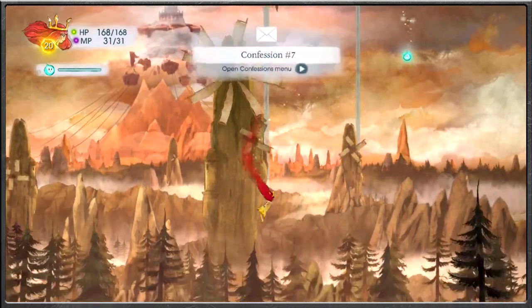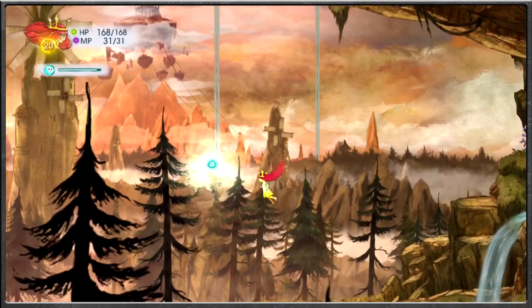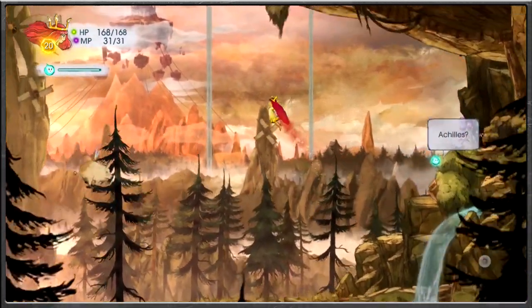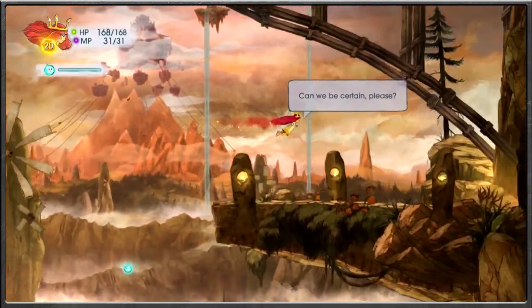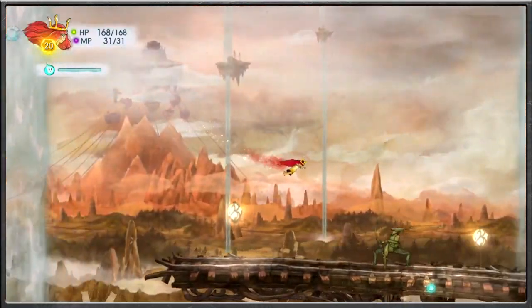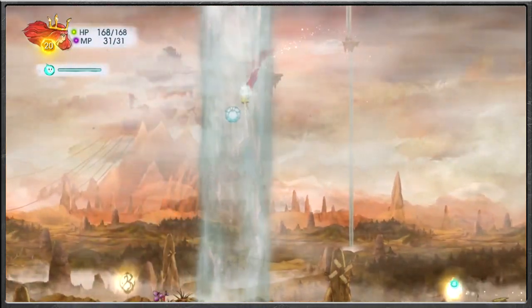Oh, a confession! Flying around as well. We'll read that soon enough. Hello, Piggy. We've already illuminated you, haven't we? Oink, indeed! Are we looking for any more goodies around? That's not Achilles! Can we be certain, please? I saw no illuminations happening. We've been up this area with the archer and got that chest, but is there anything more in the sky? There is indeed.